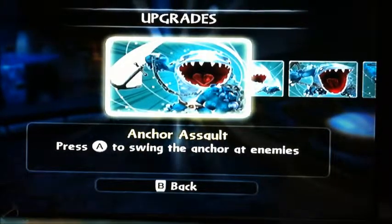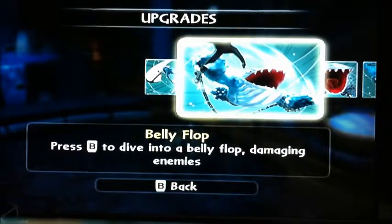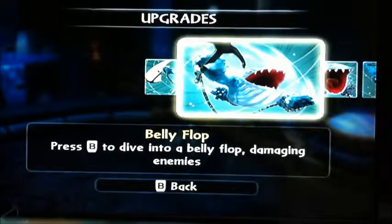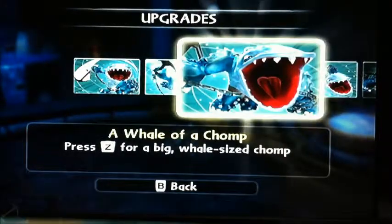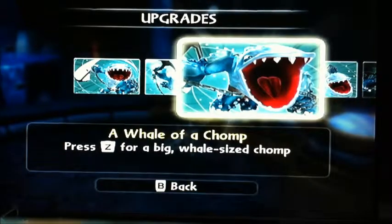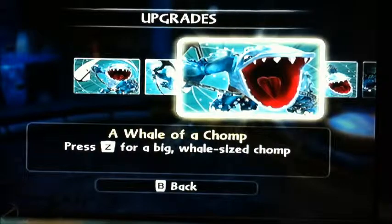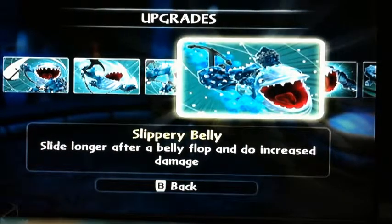First off we got Anchor Assault: press A to swing the anchor at enemies. Belly Flop: press B to dive into a belly flop damaging enemies. Whale of a Chump: press Z on the Wii for a big whale-sized chomp. Slippery Belly Slide: longer after a belly flop and does increased damage.